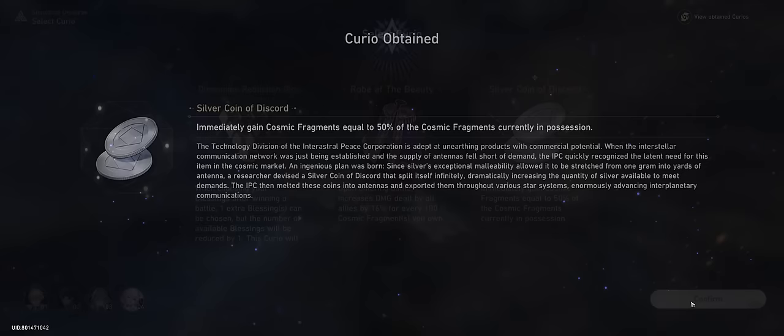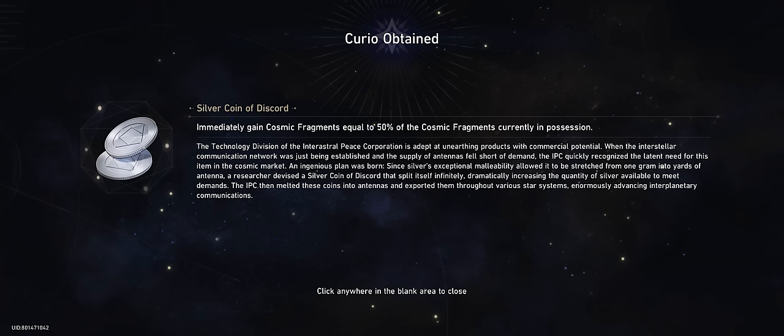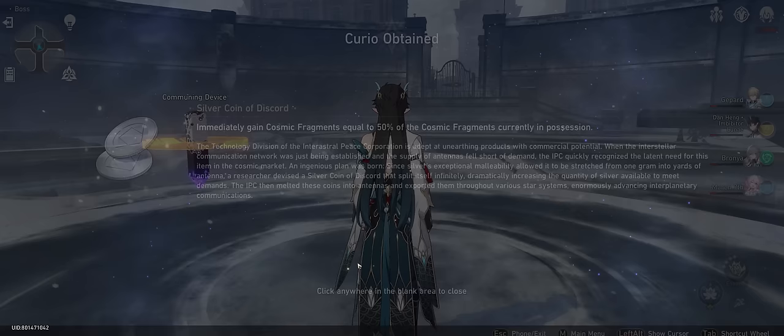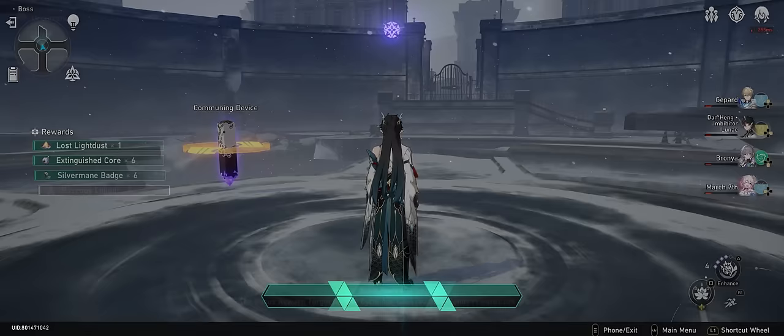We've just killed the plane 1 boss and he gave us the silver coin. We've been really lucky so far and haven't picked up any other curios, so the only curios we have are the silver coin of discord, the gold coin of discord, and the genius society gossip curio. This means every time we roll the reforged die face we'll always have the same three curios appear, letting us discard the silver coin every time to increase our fragments exponentially.